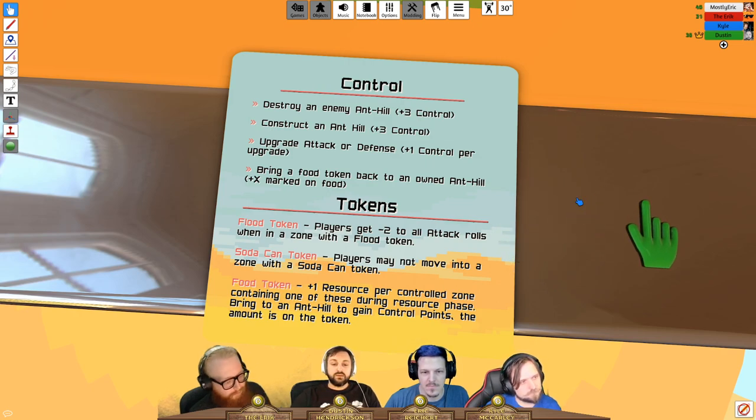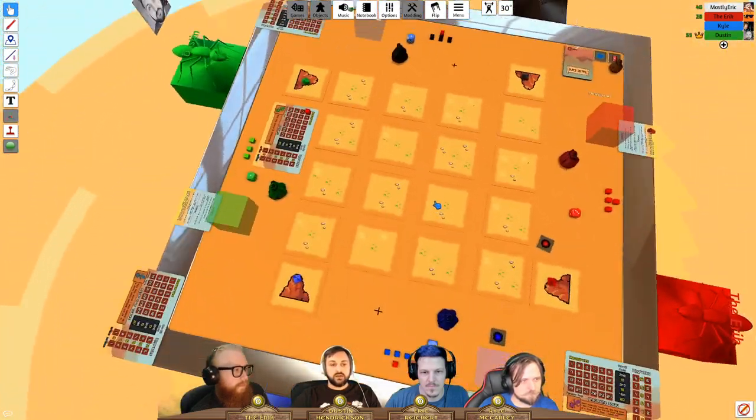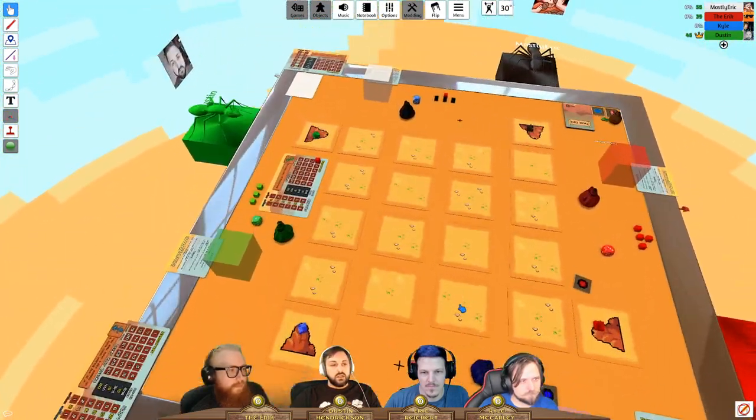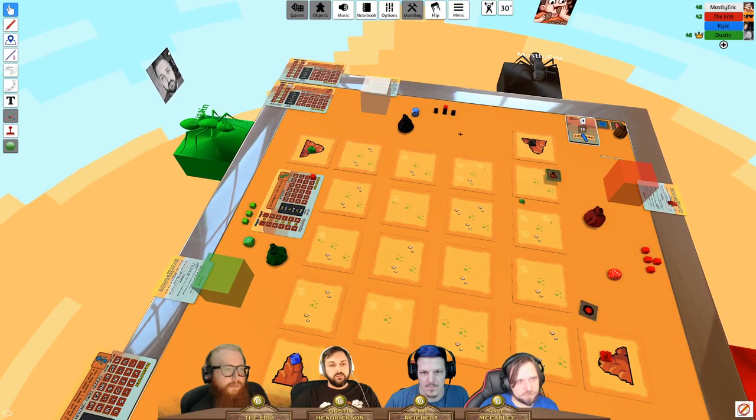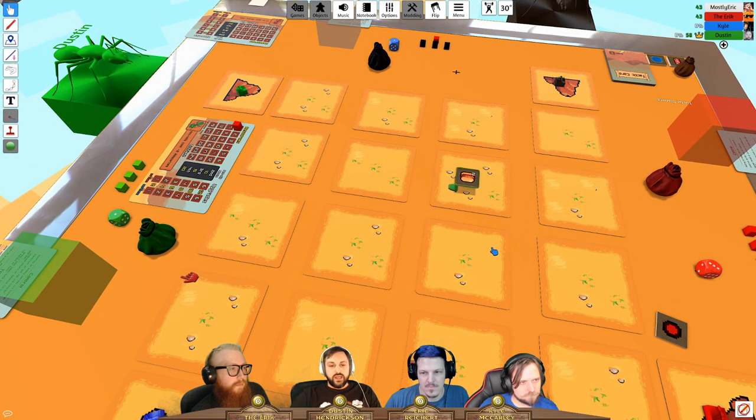Bringing a food token back to an owned anthill gives you however many control points are marked on the food. Food tokens come out through tactic cards as normal, but you draw a random one from the bag.